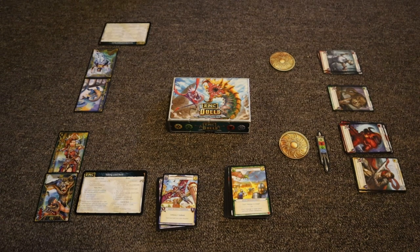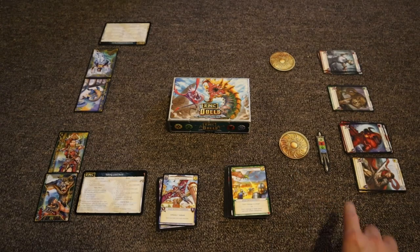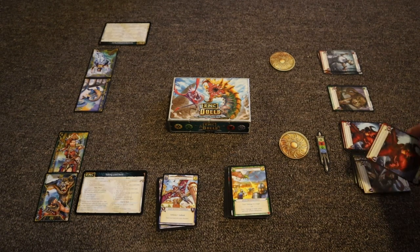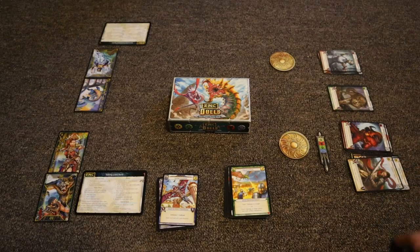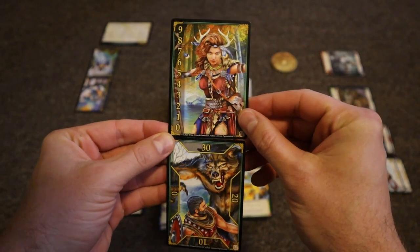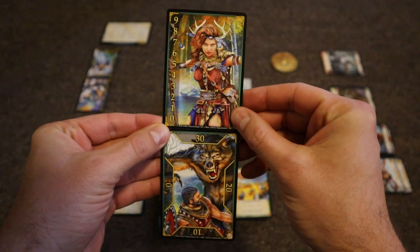Epic Card Game Duels gives you a two-player starter deck. The first things you want to do to set up the game is give each player a gold token, take out the first player token, and then set out the piles for various champion tokens — zombie tokens, wild tokens, demon tokens, and human tokens. They're also two-sided, so if you run out of one, you can just flip to the other side.